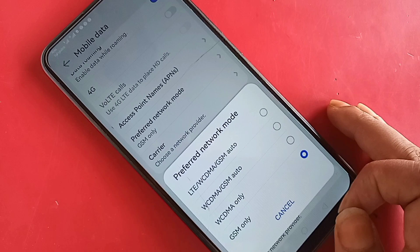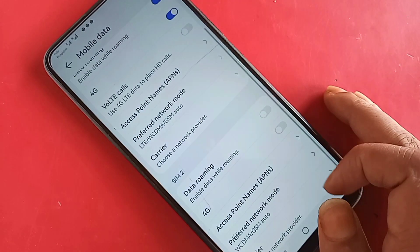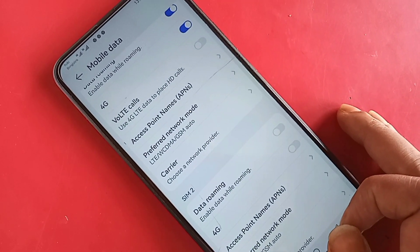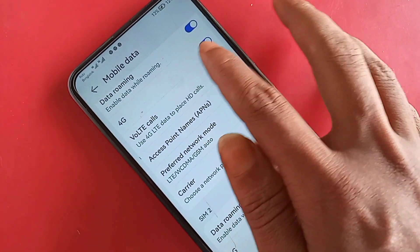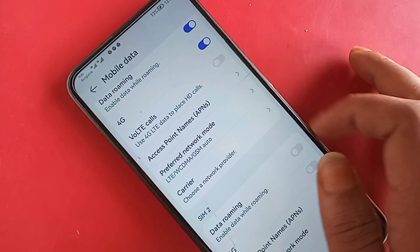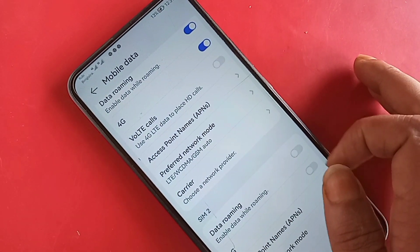Select LTE/WCDMA/GSM Auto. Scroll down and you will see an option called VoLTE Calls and 4G. Enable 4G Automatic and you will see the VoLTE Call Service option — just turn it on.